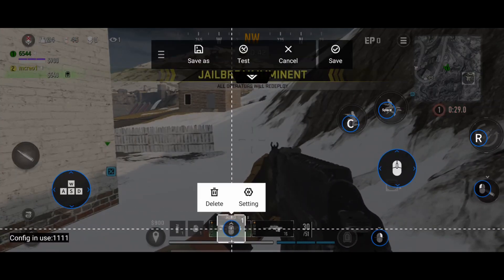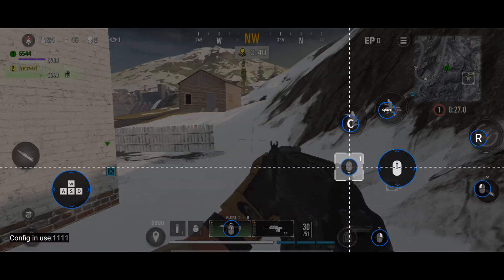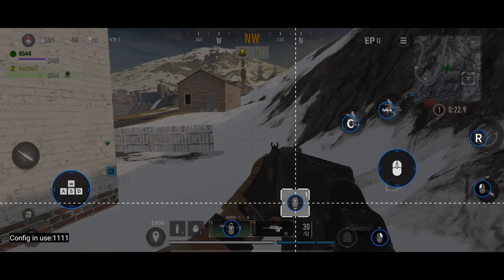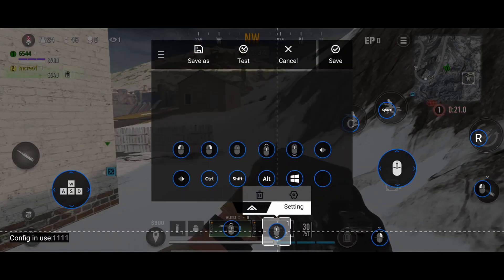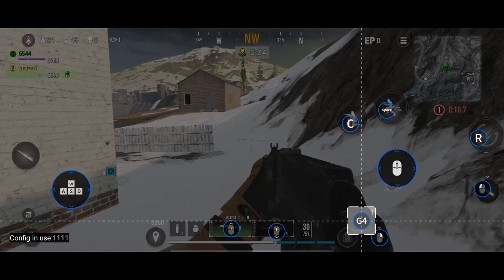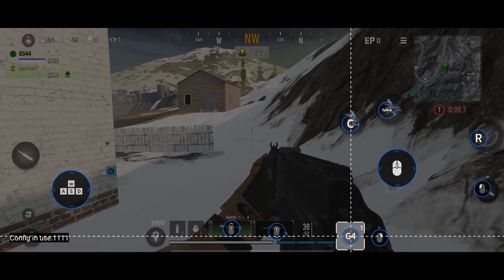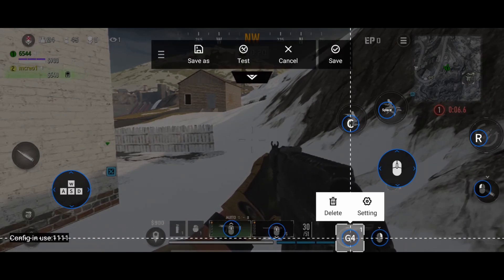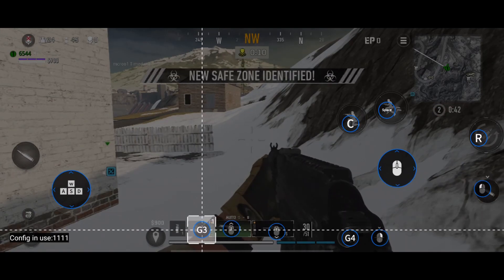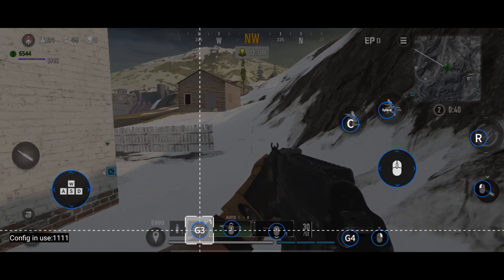Weapon one is mouse wheel down, weapon two is mouse wheel up. G4 is for our consumables, and G3 will be for the throwables — the grenades.